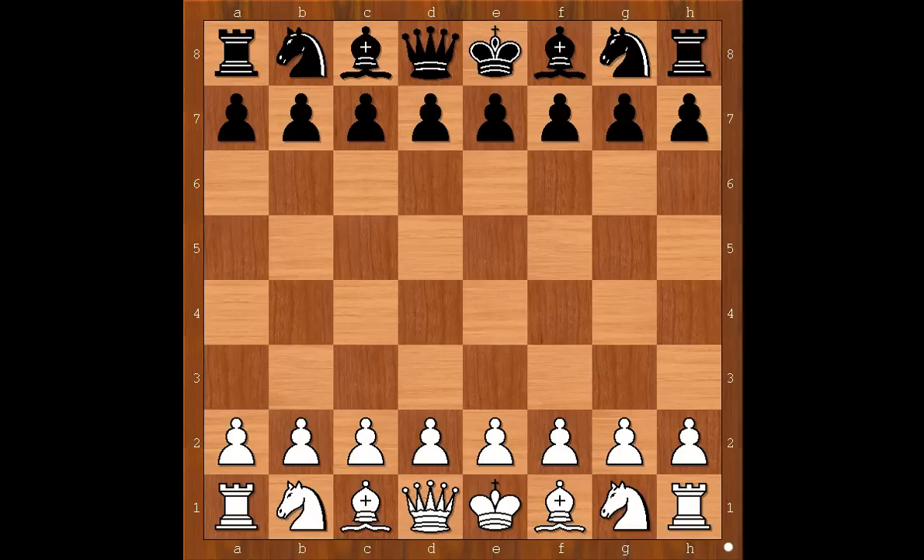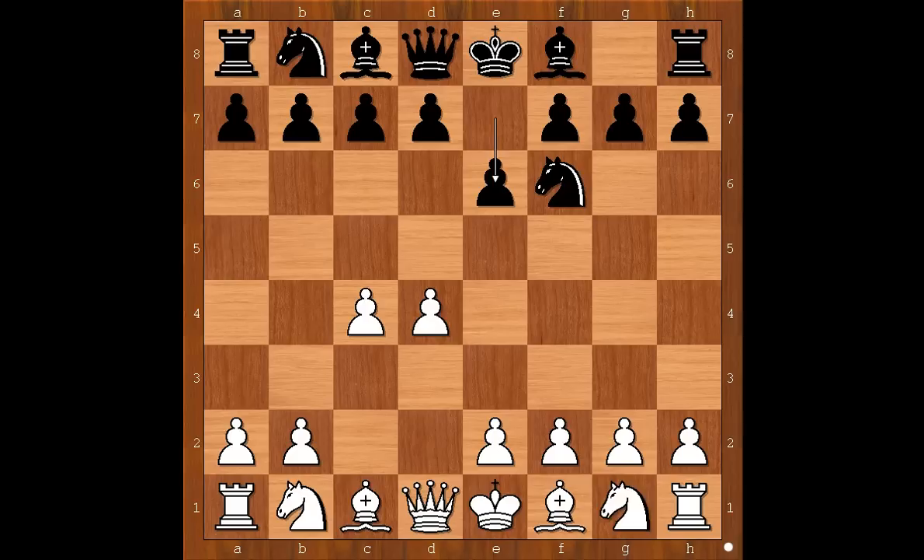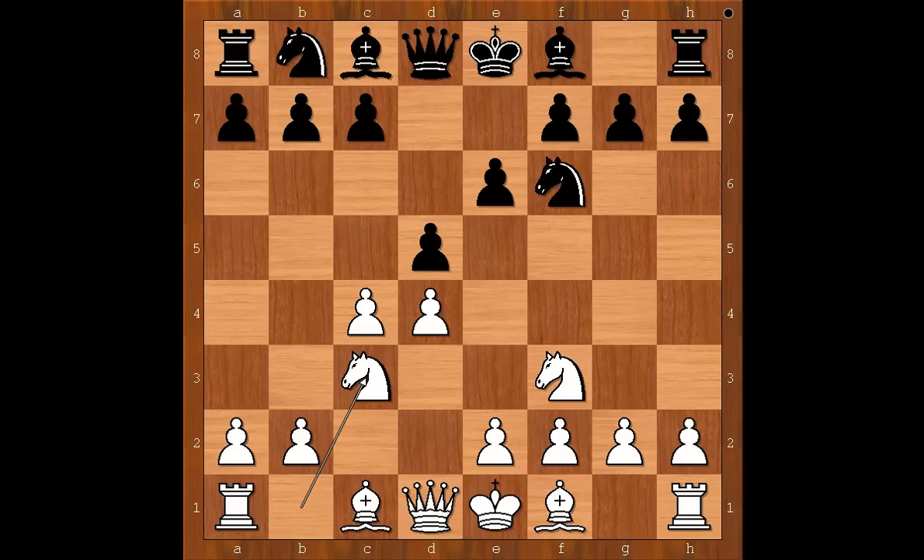Simon Williams had the white pieces and he started with d4. Richard Weaving played Nf6, c4, e6, Nf3 and now d5 — the Queen's Gambit. Knight to c3, black to move. What is the best move for black in this position? The three most played moves are bishop to e7, c6, and knight from b to d7.